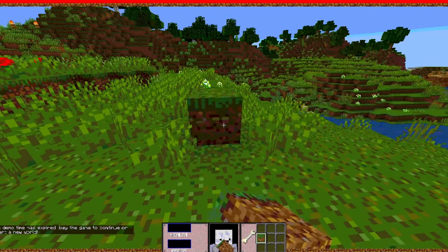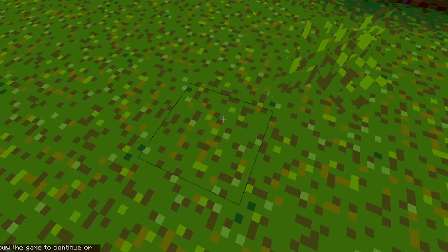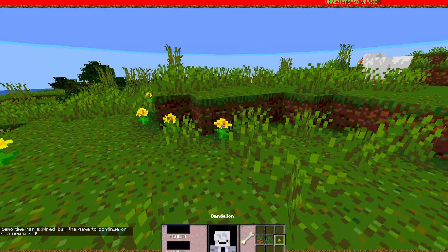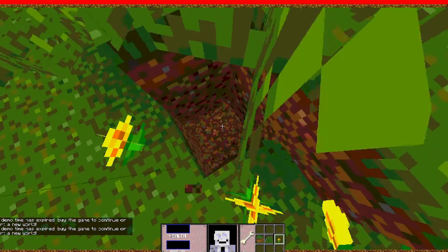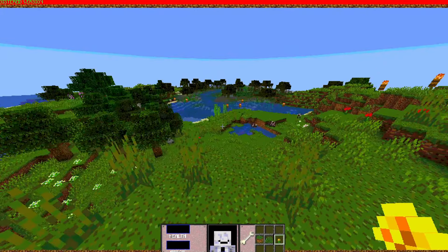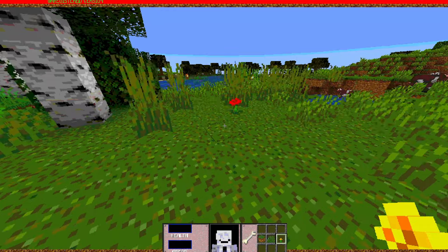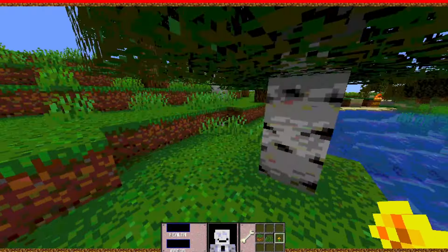It stops you from actually placing blocks. We can destroy them — wait, what? So you can break blocks but you cannot place any. If I were to just dig down, it's not even letting me go through. That's really weird. I did not expect to be able to roam around the world and have it just stop you from playing the game.